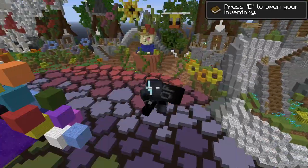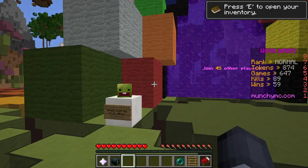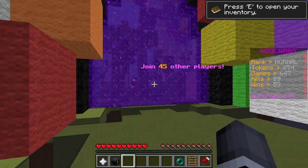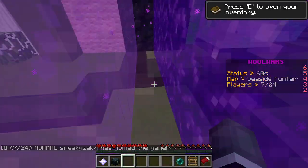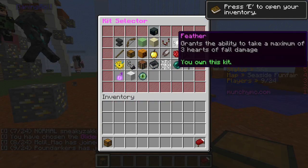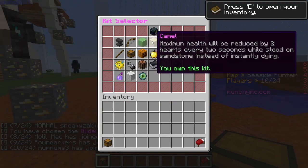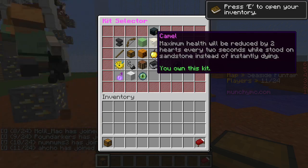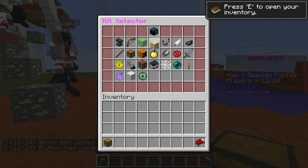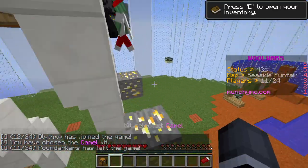Hello everybody, Sneaky Zacky back here with another video. All kits are free with remaining time of 13 hours and 36 minutes, so we could actually try out all these other kits now. Health will be reduced by two every two seconds while stood on the sandstone instead of instantly dying — I'm actually gonna try that kit.